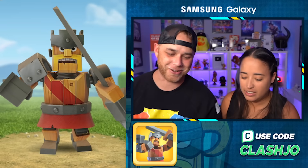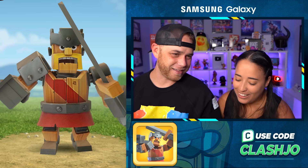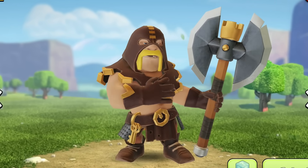Moving on to more Barbarian King skins. One more gets a strong 'No, that's horrible.' Then Make Logo King and Shadow King are shown. Shadow King gets a more positive reaction — she likes the animation, noting he touched his pockets like he lost something. She says it was cool, like he was grabbing for his keys.